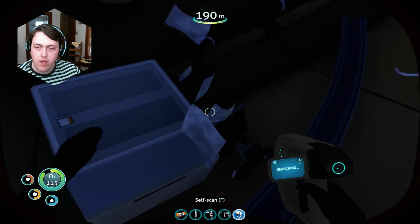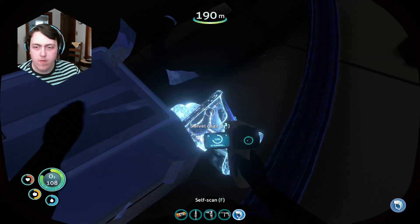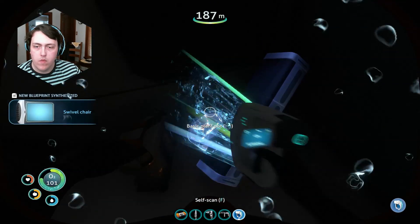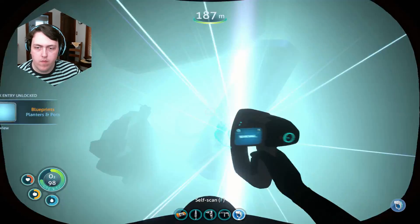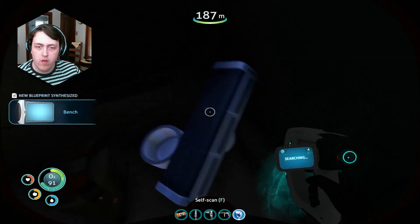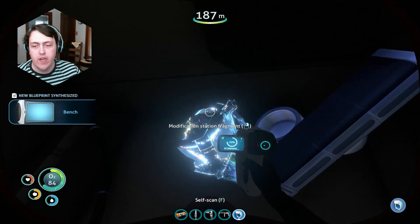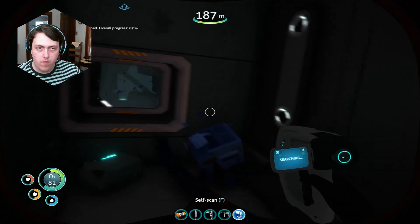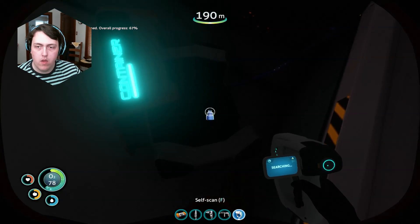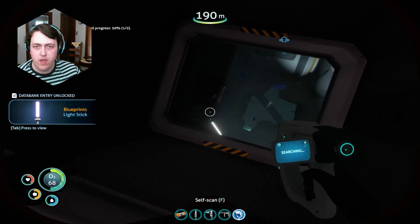Swivel chair — give me that. Give me, give me, give me. Bench — yes, give me the bench. Give it to me now. Modification station fragment — yes! What is the item? I'm getting light stick fragment. I think we already have the blueprints for that, but just in case. Oh, we did. Glad I scanned.